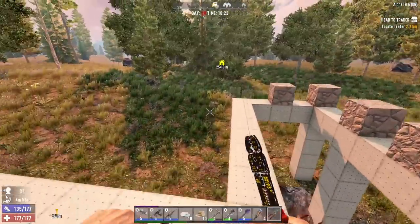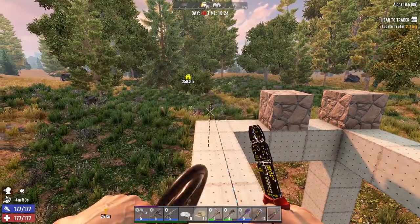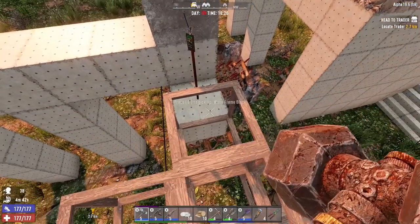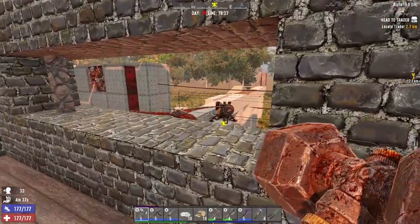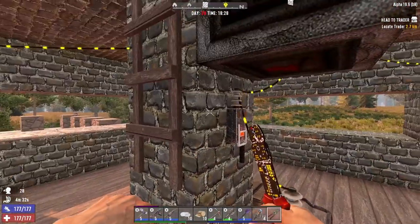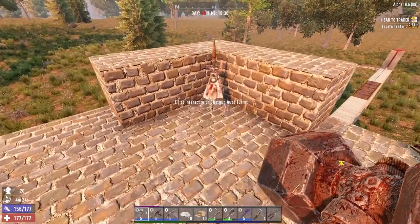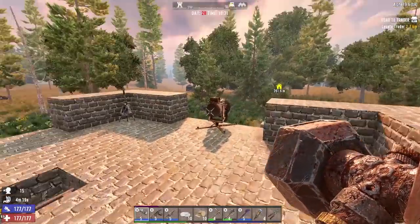I can get over there because it doesn't have a plate in front of it. The fact that it doesn't have a plate in front of it really helps — maybe I'll leave it out and see if we don't need plates in front of these. Let's come up here and feed these bad mama jamas — two stacks should be good.